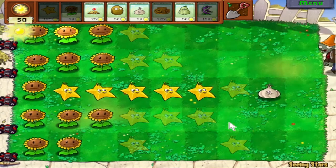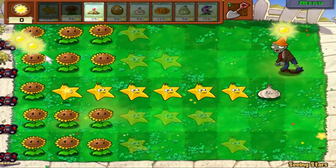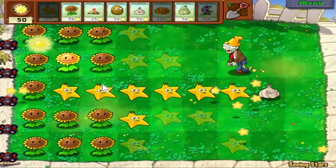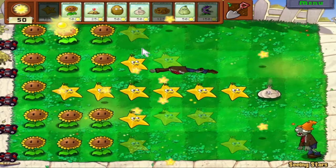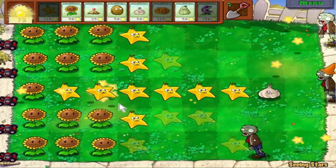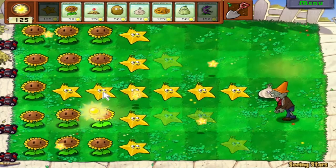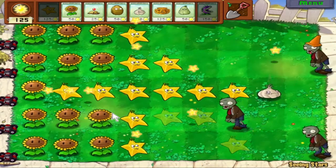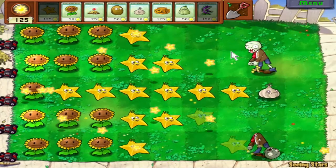Even though star fruit has a fast recharge, if you can get enough sun you can basically spam plant them, and being able to plant more than one at once is actually very good. I'm going to challenge myself to try and beat this before the first flag zombie appears without needing the imitator for the star fruit. I need six more star fruit. I think I actually messed up — I don't want the star fruit in positions where they can effectively kill zombies until the end, because you need to kill zombies to make the huge waves appear. But thus far it looks like we're doing really well — we might actually be able to do it.